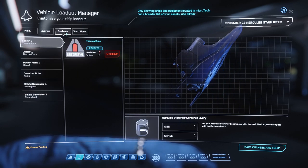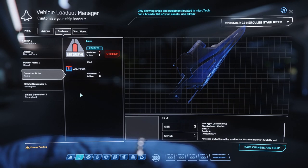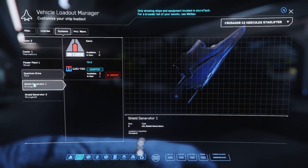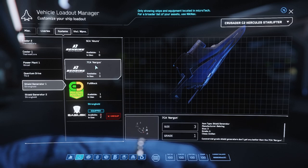We've got the black skin on the Hercules C2. I always upgrade the Quantum Drive and the Shield Generator because it halves your journey time. It's definitely worth the mission to Orison to pick up the parts. Usually it's Orison, or there's another location depending on what ship you get. Getting the best Jump Drive and the best Shield Generators is always a good idea.